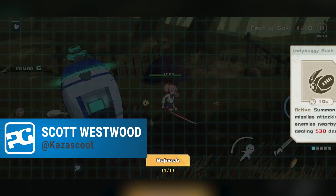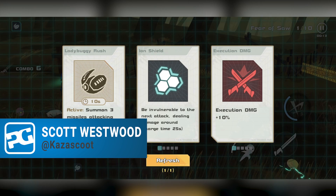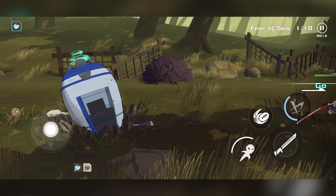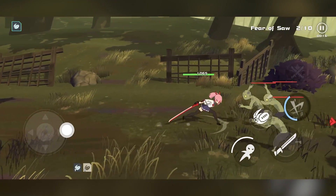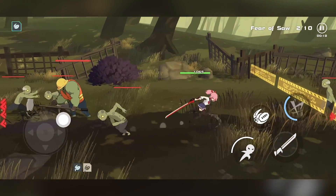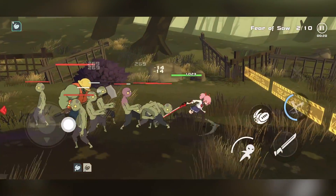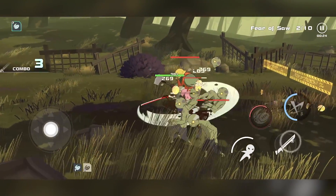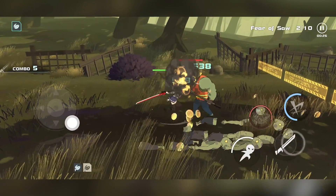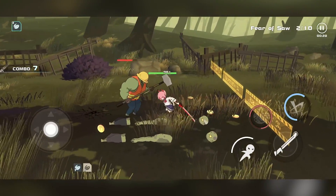Hello everybody, it's Scott here and we are playing through Swordash. It's available on iOS and Android and I'm currently playing through on my iPhone. Now this is a hack and slash with roguelite elements. Basically what's happening is we are controlling this mysterious girl, we don't know much about her, and we have to try and destroy the advancing zombie hordes in order to collect the discs that they have stolen from us.